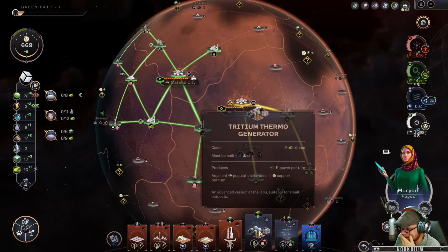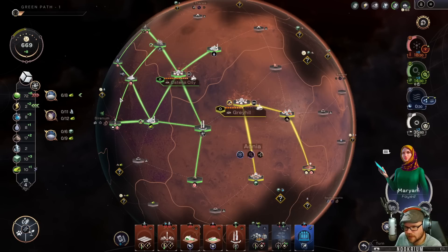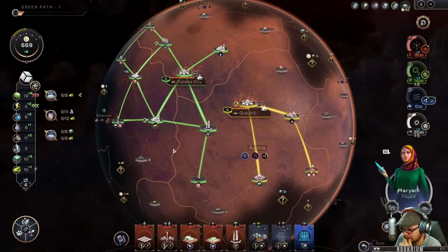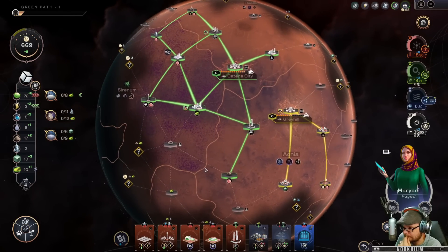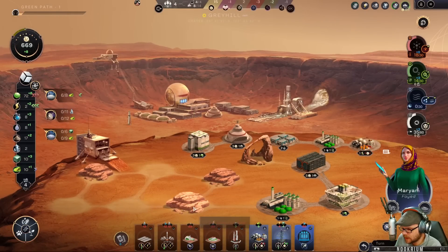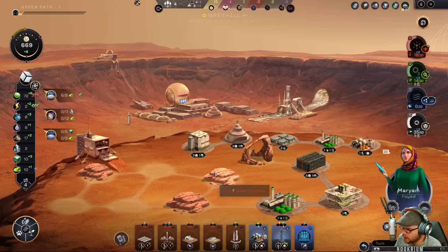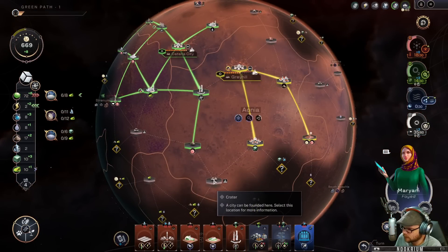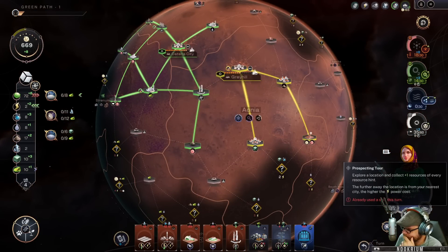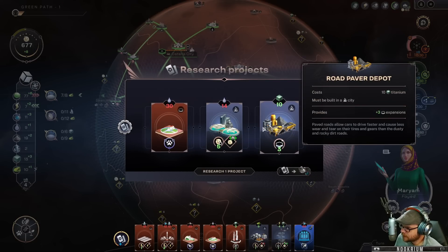We can get more robots in here or put them in the other town. We almost have the ability to go do the other town. We don't have the water yet. Let's bring in some science.